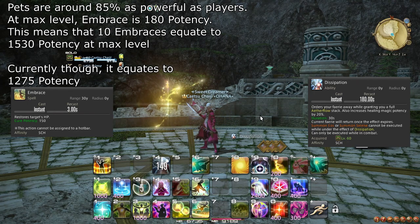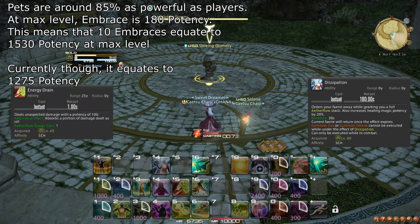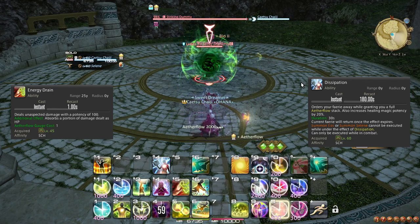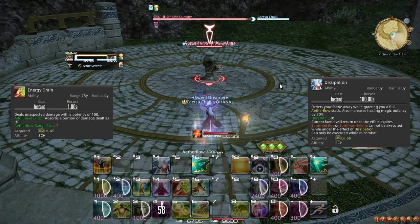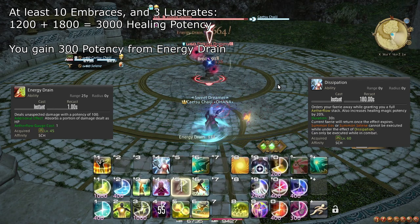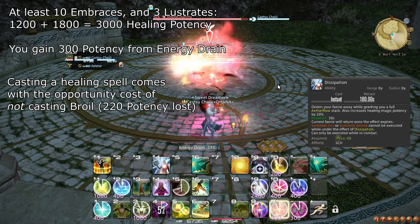There are three key scenarios where Dissipation can be useful. Since Aetherflows can be spent for damage on Energy Drain, and doing so can be a damage output gain, this is one option. Just keep in mind that this strategy comes with a tremendous loss of potential healing, and if doing this will force you to cast a single healing spell later in the fight, then all the value gained from using this strategy is lost.